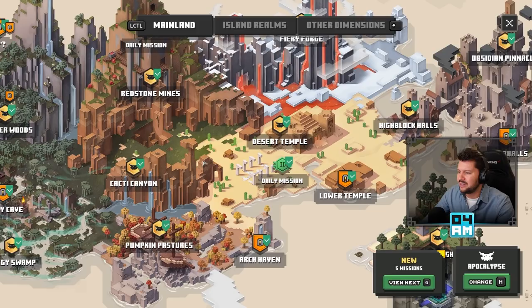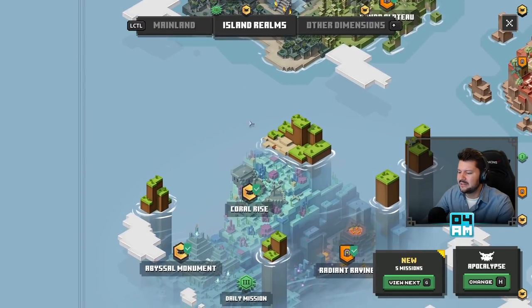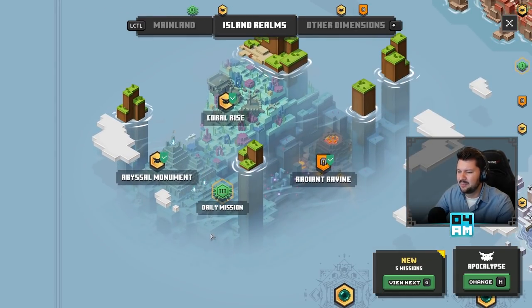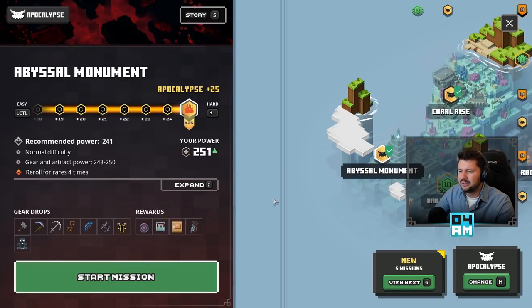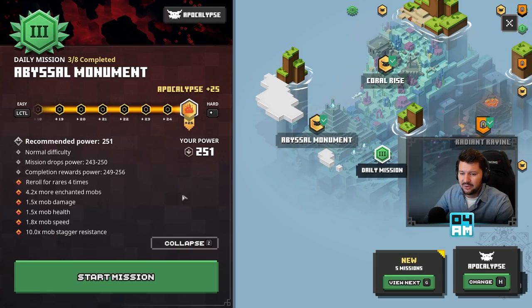So today's daily trials were pretty simple, especially on the mainland. On the Island Realms, I already completed the one on the Dinghy Jungle, but we have another one right here. While this is something I'm gonna complete later today, just to show you guys what the power level reward is — right here we can see the gear and artifact power level reward is 243 to 250, and the recommended power on your gear is 241. If we go to the daily trial, they recommend a power level of 251, which is the highest you can get when upgrading items at the Blacksmith and which you can also find on the Ancient Hunts. So if we expand this one right here, we can also see the completion reward — the mission drop but also the completion reward power level will be 249 to 256.